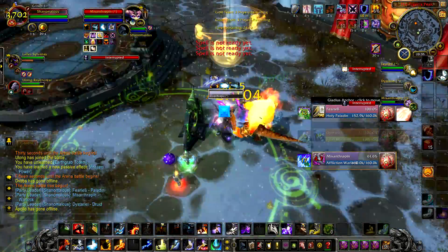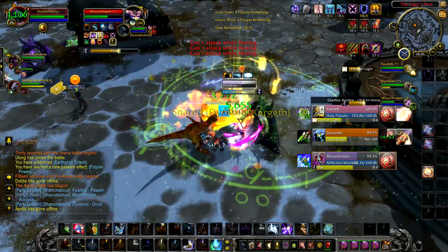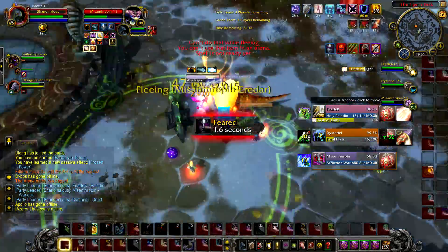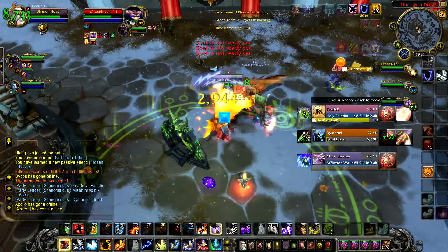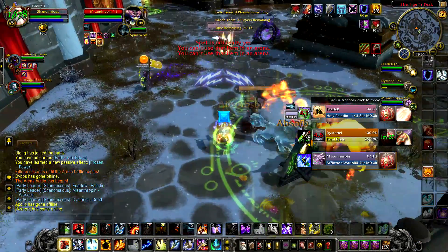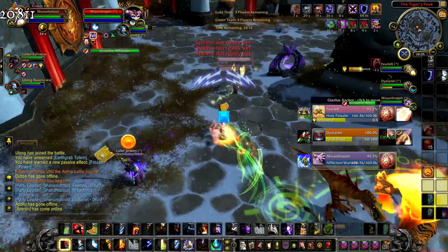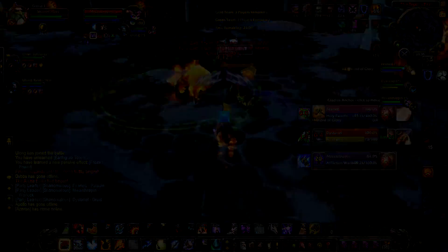You have to be very careful not to DR your CCs. In this particular case, your Hex DRs with the hunter's trap. You solve that by CC-ing the DPS when they are bursting — preferably that will save your healer's cooldowns and give your team the advantage.